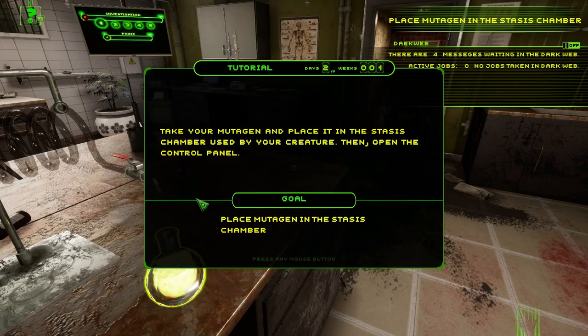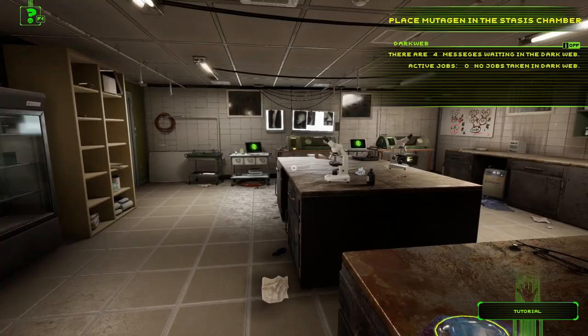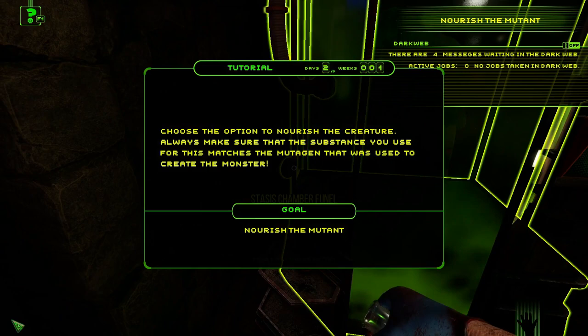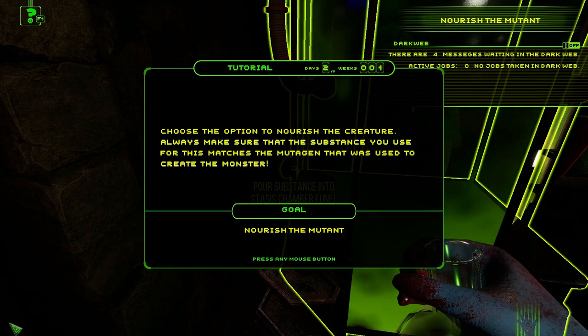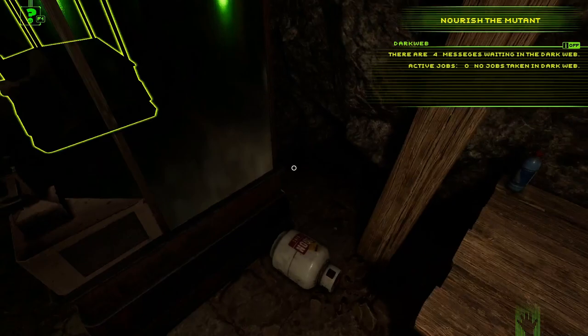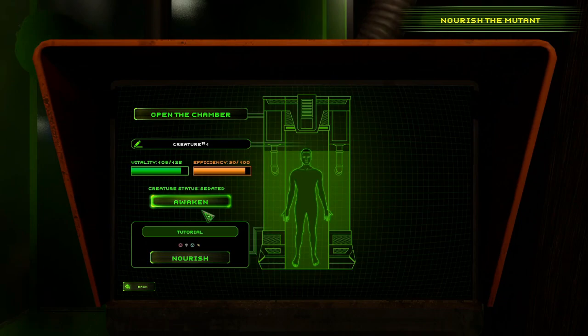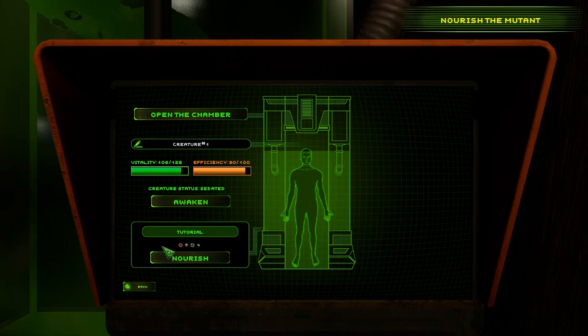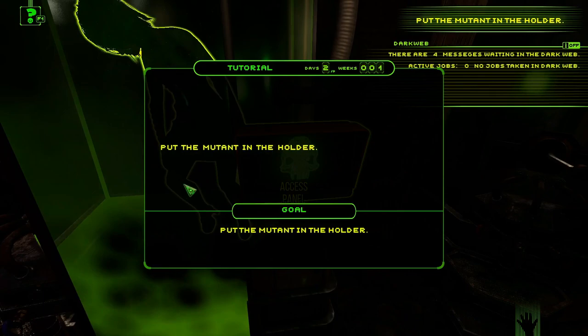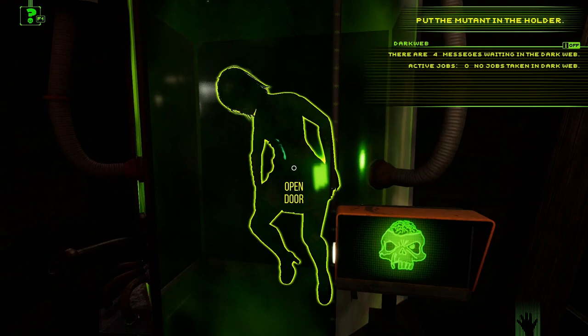Take the mutagen and place it in the stasis chamber used by your creature, then open the control panel. Head to the stasis chamber — pour the substance. Choose the option to nourish the creature. Always make sure the substance used matches the mutagen used to create the monster. Access the panel: awaken, nourish — tutorial substance, efficiency 90%. Nourish successful!